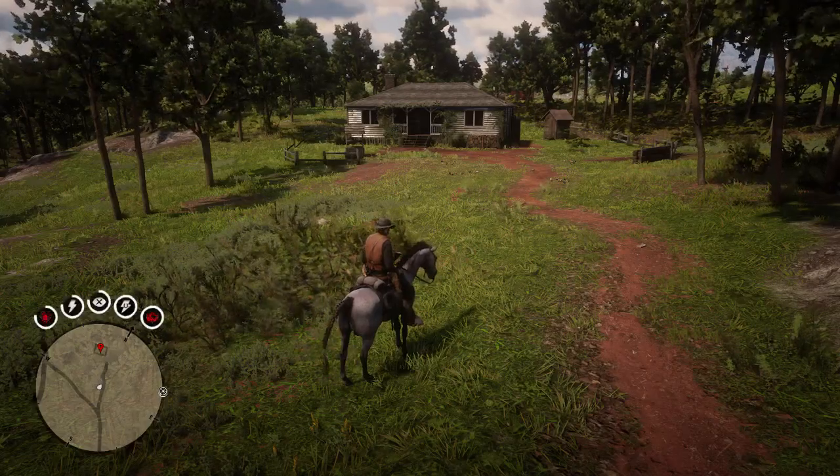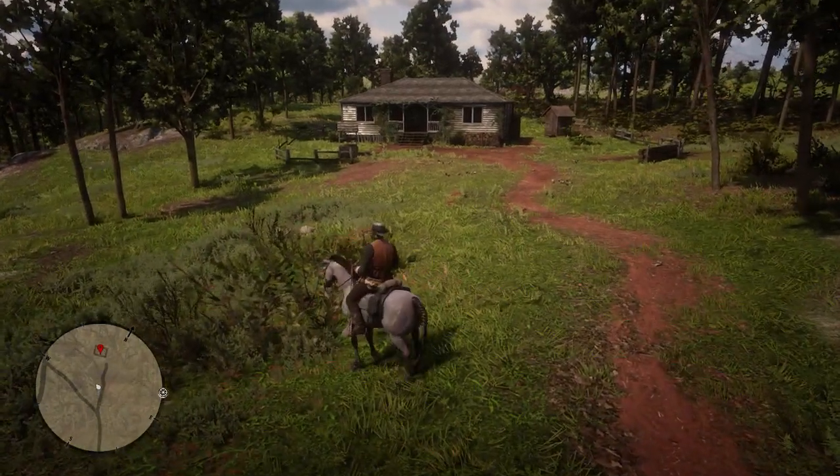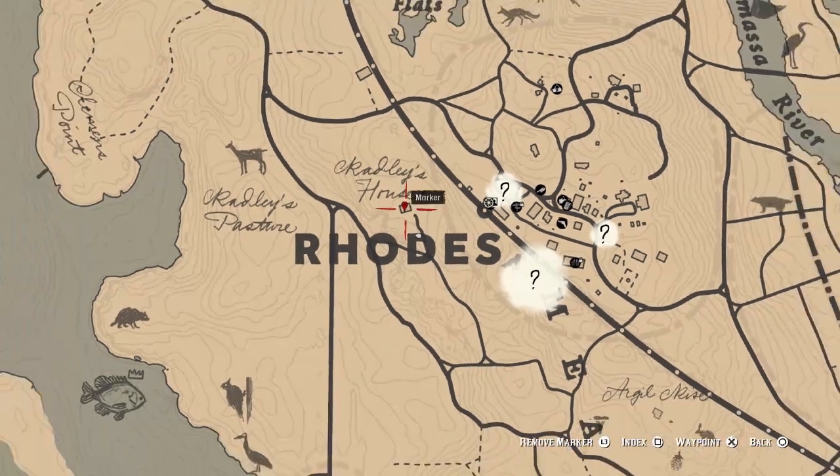The first thing you're going to want to do is come to this area I am right now because the earrings are in this house right in front of us. I'm going to show you where I am on the map. You can see I'm at Rhodes right by the D, and above it there's a little hut — that is the hut where the earrings are.